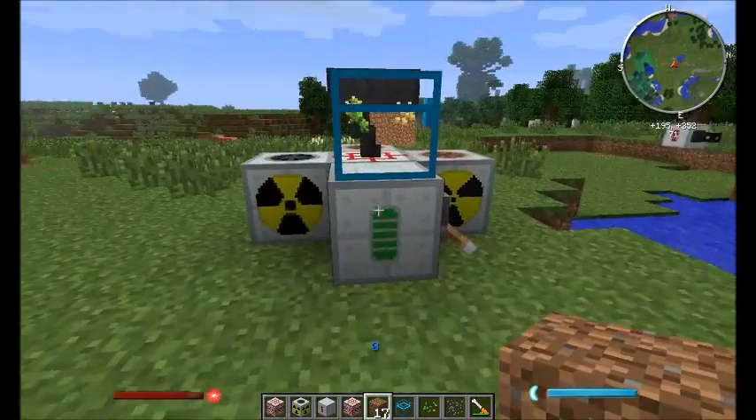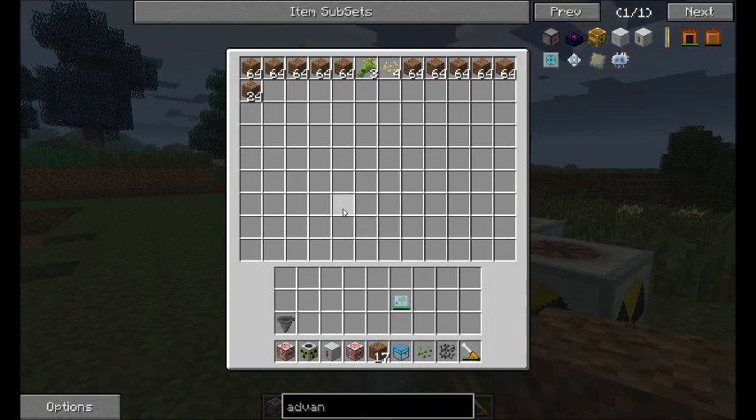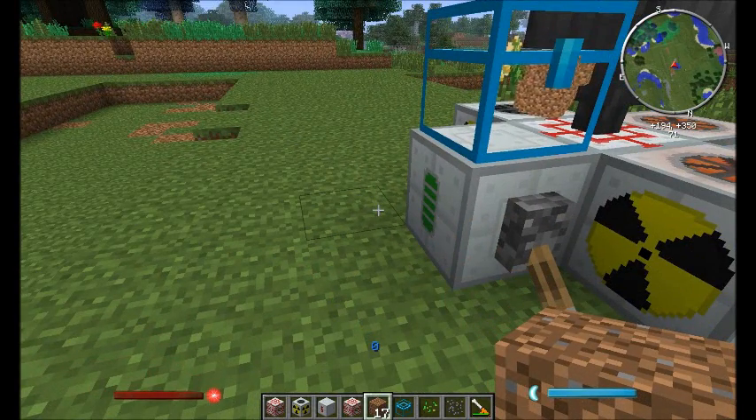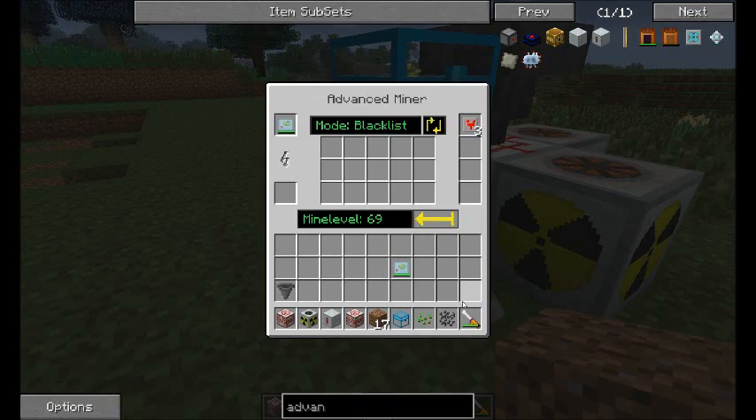And of course, if you don't have a crystal chest to put all the stuff in, it's just going to spew stuff out of the sides. So, in short: you need a redstone signal, you need power, you need a scanner of some kind — and that just goes into the scanner slot there.